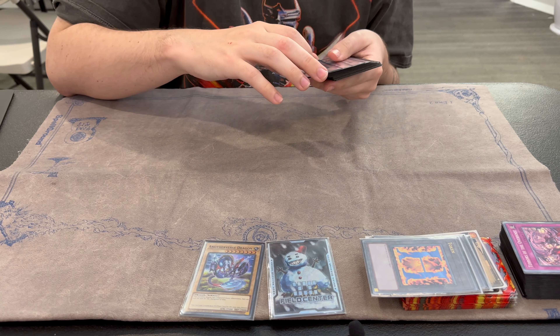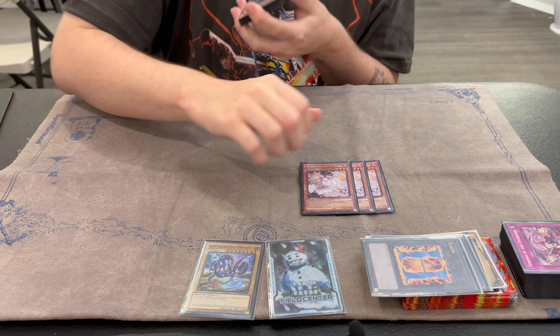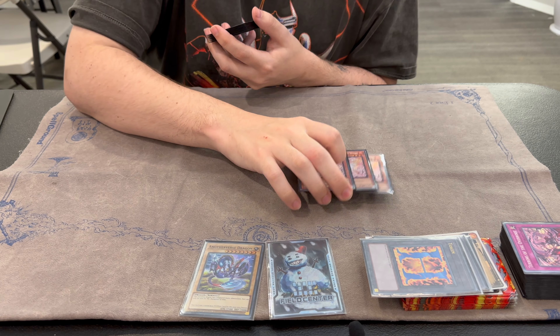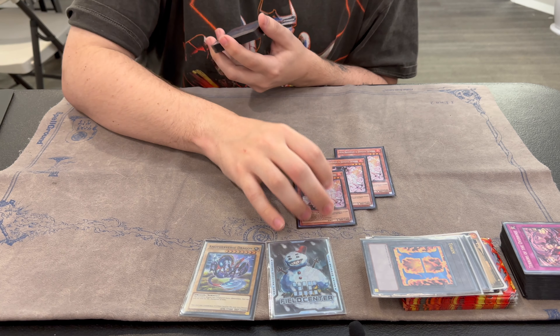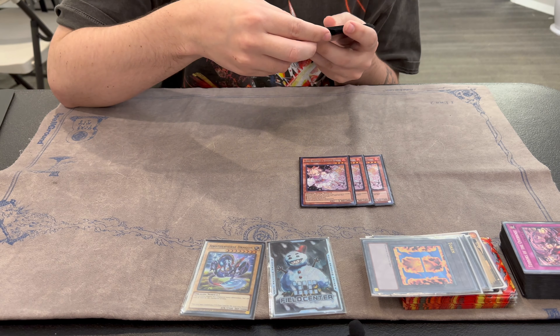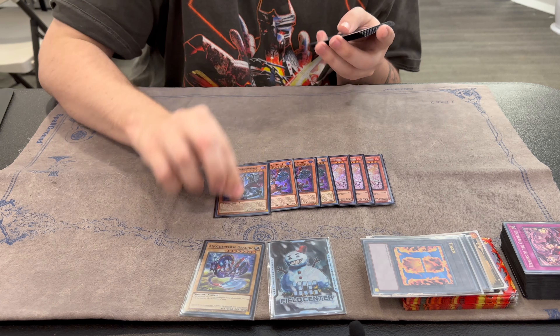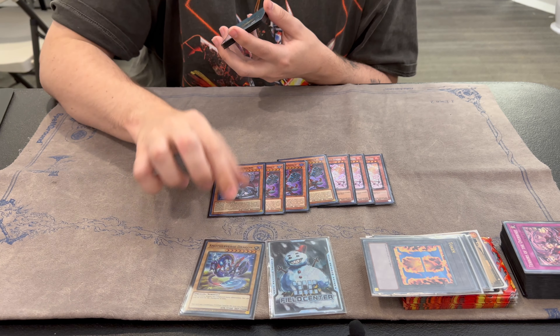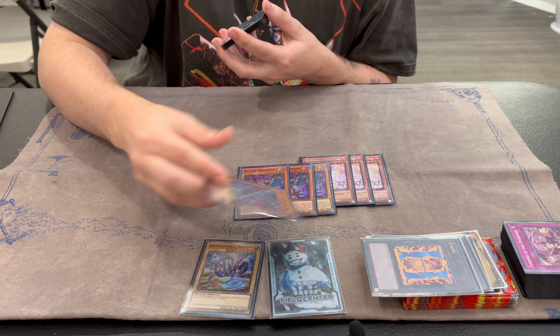Side deck: 3 Ash Blossom. We wanted this for Branded and for the Mirror — we wanted this over Rivalry or stuff like that going into decks where that card was bad. For all Bystials. 3 Magnum Shield of Wondrous — for Branded, for the Mirror, for Dragon Link, for a lot of things. These cards are just always good.